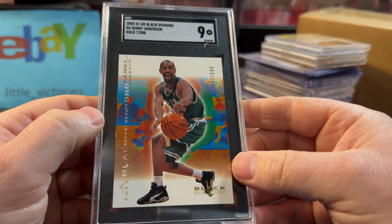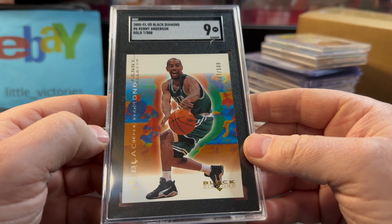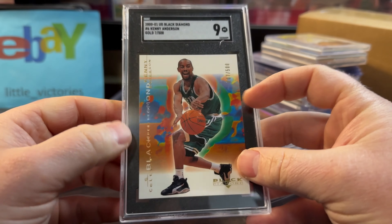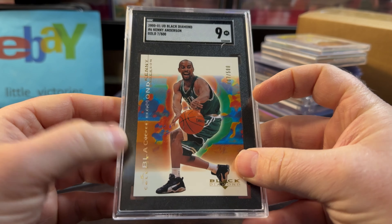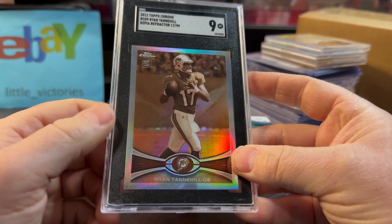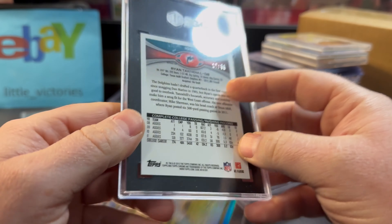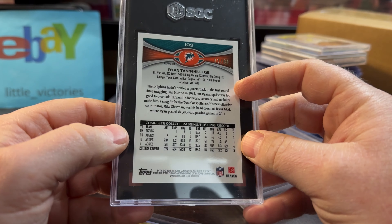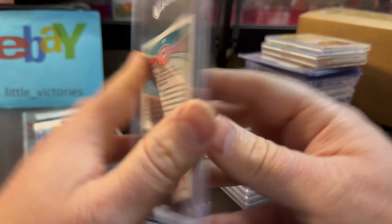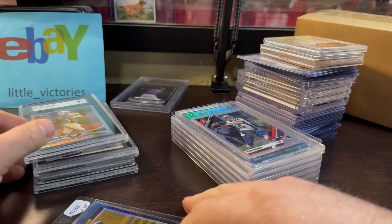Got another SGC — only $5 for Kenny Anderson, the UD Black Diamond Gold, numbered out of 500. Not a very valuable card, but it's slabbed up and I thought it looked nice. So $5 for the mid-9. The sepia Ryan Tannehill numbered out of 99 — I really thought a team would pick him up with some of the QB injuries. This was $11 for the SGC 9. Overall, pretty decent career I'd say.